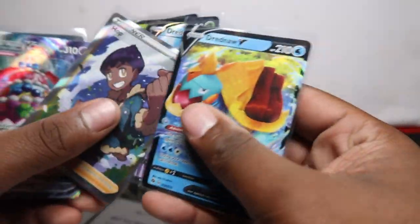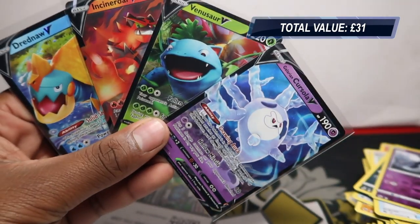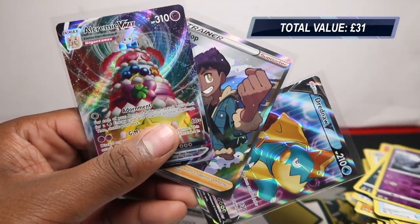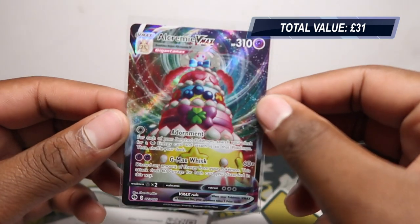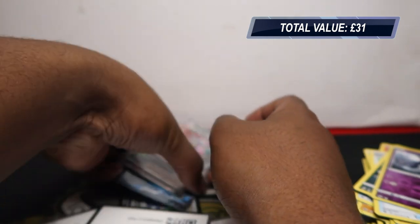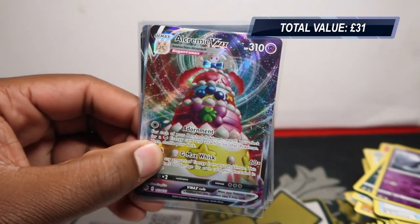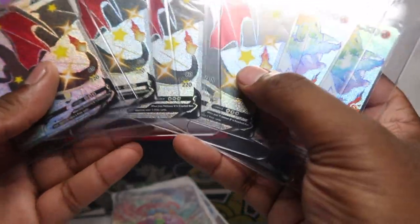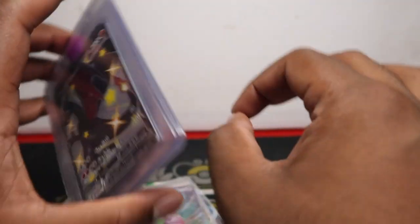Let me sort these out. Our V pulls: Galarian Cursola V, Venusaur V, Incineroar V, and Dreadnought V — not bad, four of them. On average we got about one hit per box, but we did get the Cramorant V-Max, Hop full art, and Dreadnought full art. I'll list these ASAP on the website. We probably made a big loss overall but I'm probably still going to buy some more. We've got 30 videos to edit and upload so plenty of content coming, but the Charizard hunt is paused until those are all up.